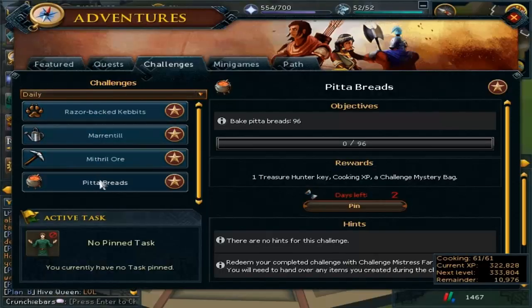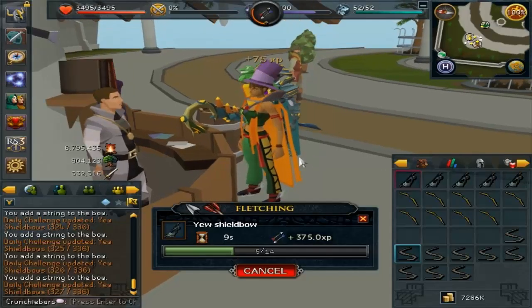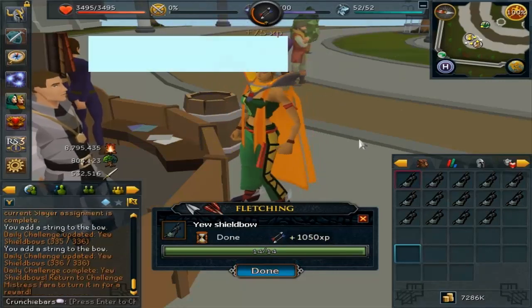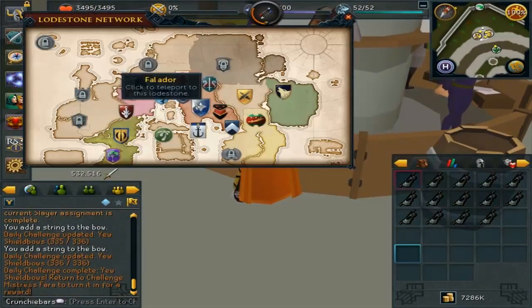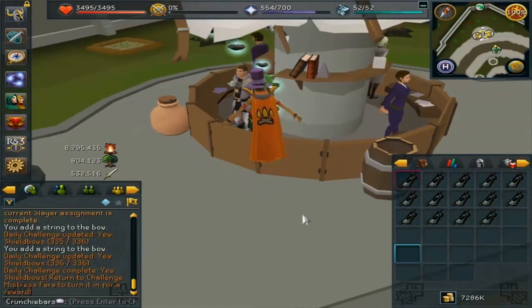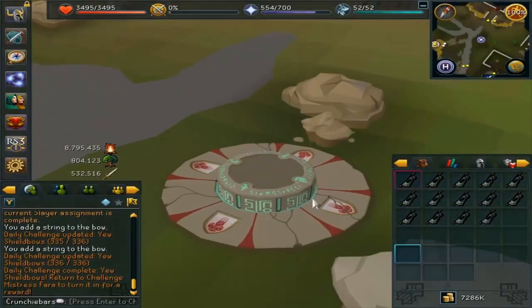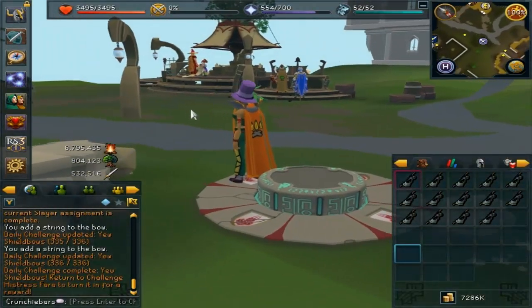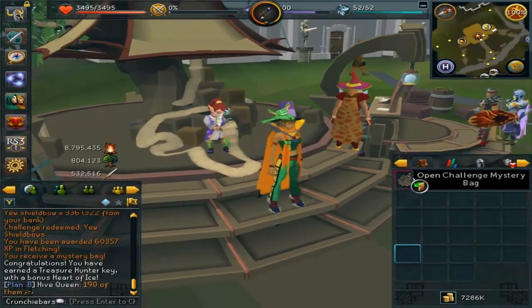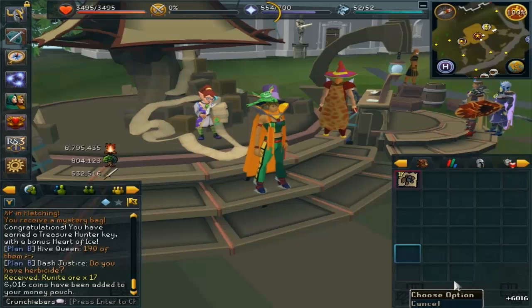I looked up all the challenges that have been stacking up over the last week or so and completed three of them today. My actual challenge for today was to make 336 yew shield bows - really similar to yesterday's but with shield bows instead of short bows. It didn't take long; I brought up the logs, carved them, then strung them for a bit more XP. I did level up to 73 in fletching doing this task, though I accidentally missed recording it. The rewards were another 60k XP bundle, about 6k coins, a treasure hunter key, and 17 rune ore worth 179k.